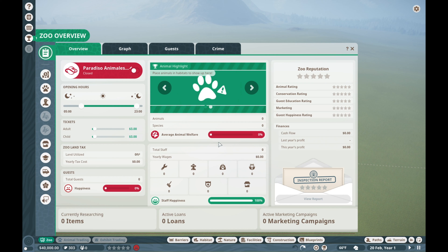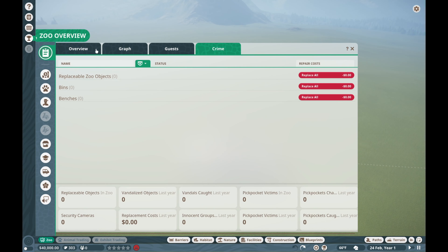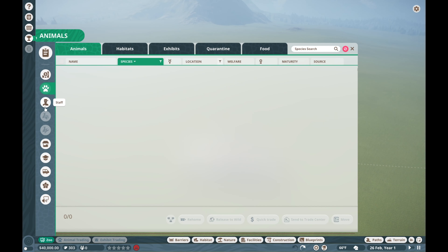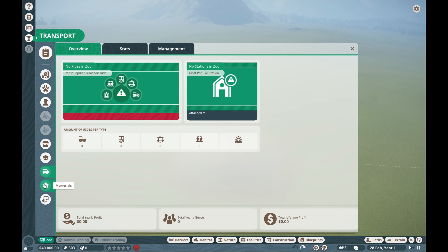There's no animals in the habitat. Staff happiness is at a hundred percent, which is interesting because there's none. So it's interesting, you know, as you look through everything where you start and where you need to go to. I just want to show you this is literally completely empty.